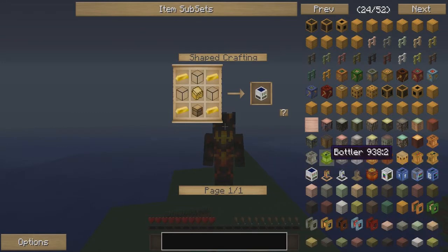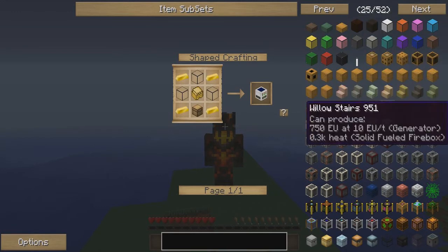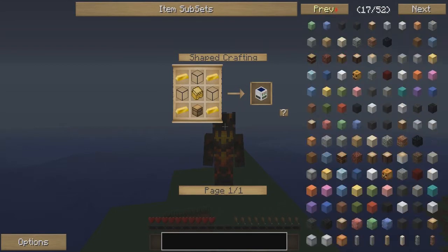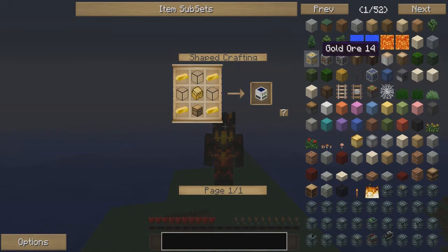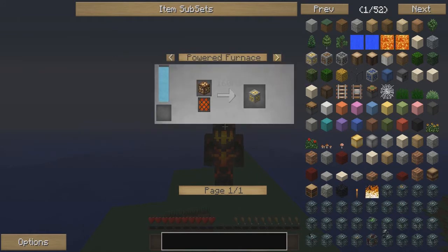Another thing you can do — say, for example, you're looking at something that isn't crafted, like gold ore, and instead of wanting to know how to craft it, you want to know what it's used for. Well, you can left-click on it for the recipe, and it will show you how to get gold ore, which you can actually get from nether gold ore. Or you can right-click on it and it will give you the recipes.